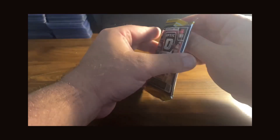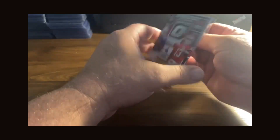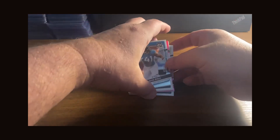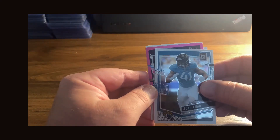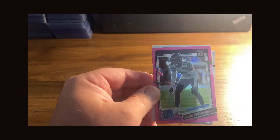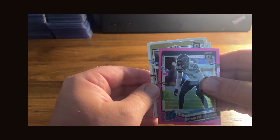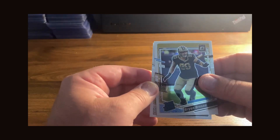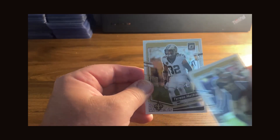Hardy Nickerson in the throwback Bucks uniform — what do you all think of those coming back? I really like the Seahawks old unis they did this year when they played the Browns, those are the old unis I grew up with. Josh Allen starting off the last pack, and we got another rated rookie — Devin Witherspoon — and another rated rookie, Brian Breese.